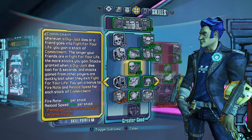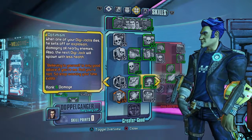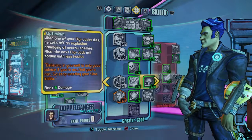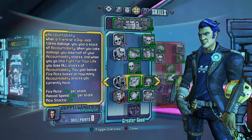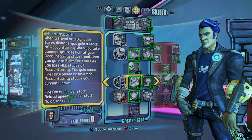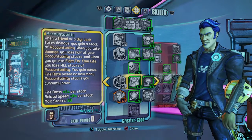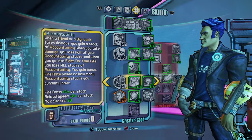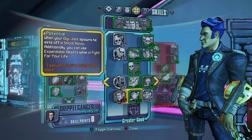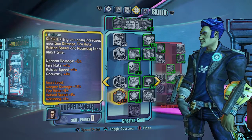I went with this skill just to move on to the next one. I also went with this one because it helps whenever I need to do damage to armored enemies quickly. I also went with the stacking skill — the percentages aren't huge individually, but when you get to 50 stacks you've got 50% fire rate plus 100% reload speed, so if you can get up to 50 stacks that's actually pretty good. Then I went with this one where I can have a Shock Nova with my digijacks, and I put a point there trying to get the next skill.